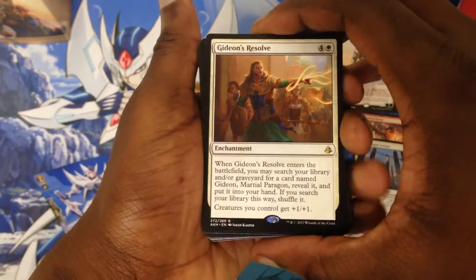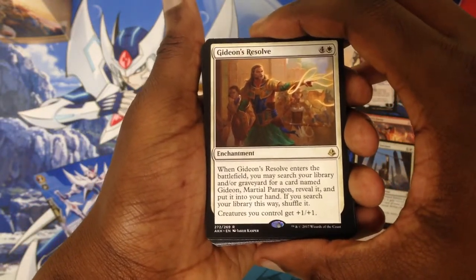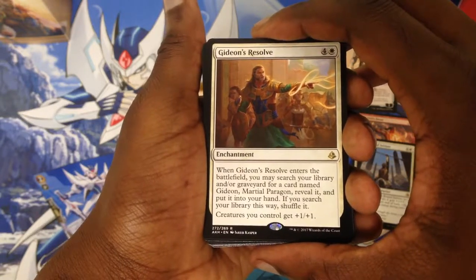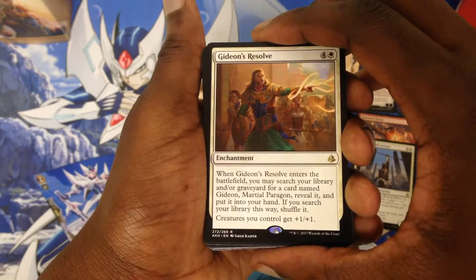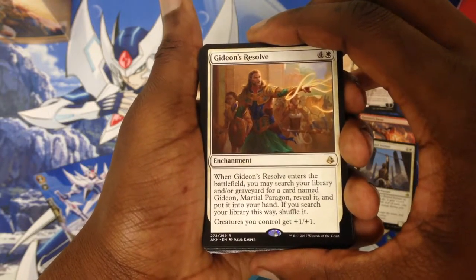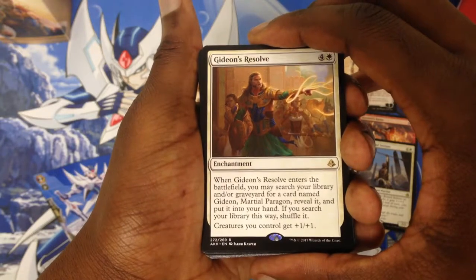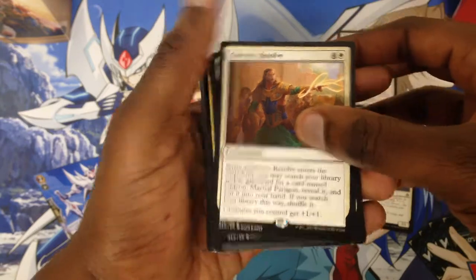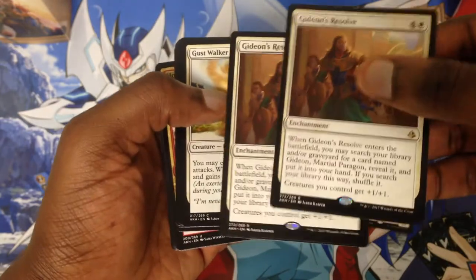An exerted creature won't untap during your next untap step. Next is Gideon's Resolve. When Gideon's Resolve enters the battlefield, you may search your library for a card named Gideon Martial Paragon, reveal it, and put it into your hand. If you search your library this way, shuffle it. Creatures you control gain plus one, plus one. This is a very good card to search out Gideon, and you have two copies of it.